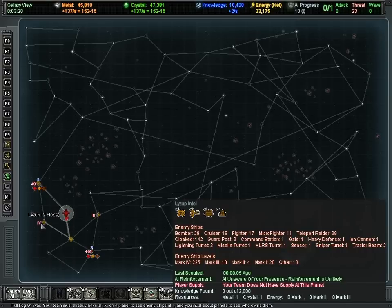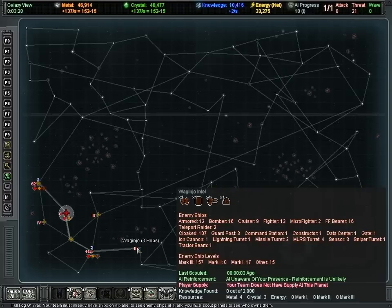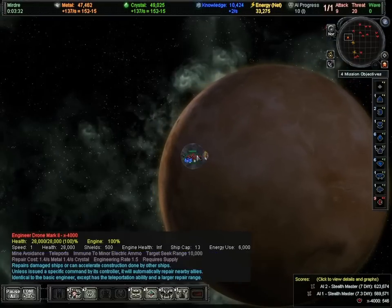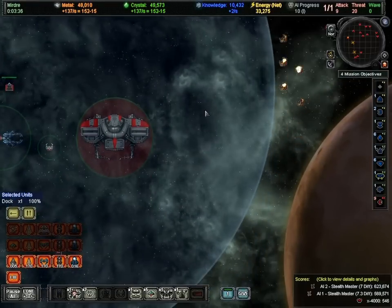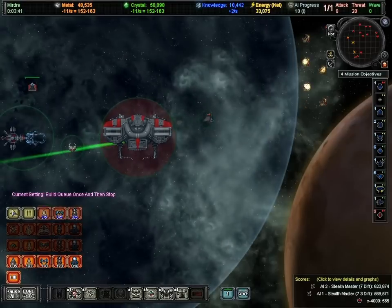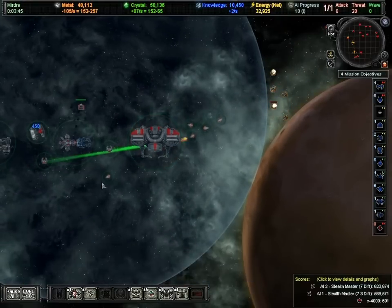Here's a Mark IV planet: one metal, one crystal. And a Mark III — there we go, four metal, three crystal. That might be one we'd be more interested in taking sooner rather than later. We've also got several teleport raiders incoming, and I've neglected to actually build a military. So I'm going to start building five fighters, bombers, and cruisers and get those popping out.